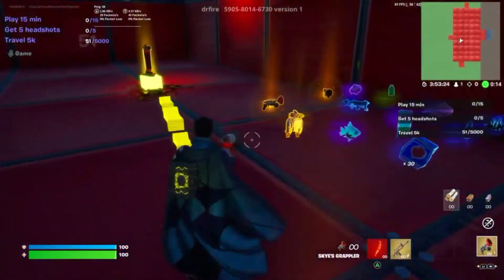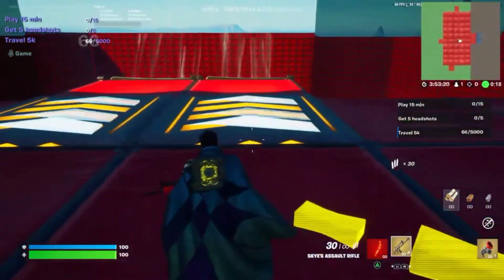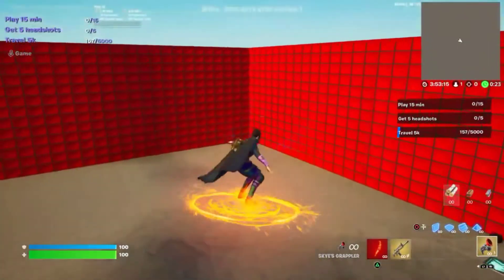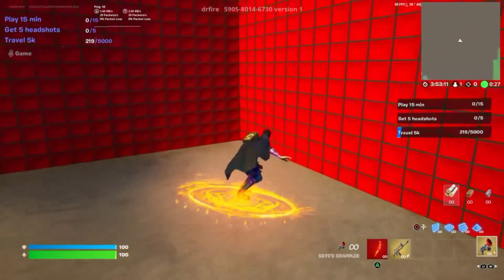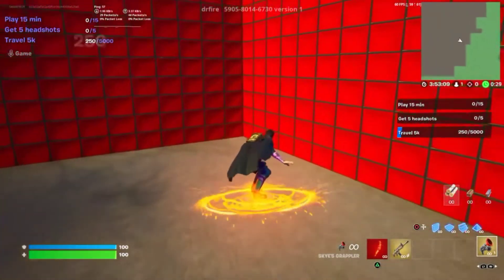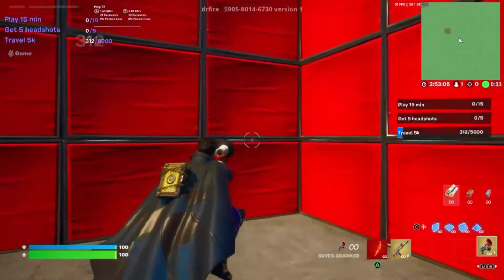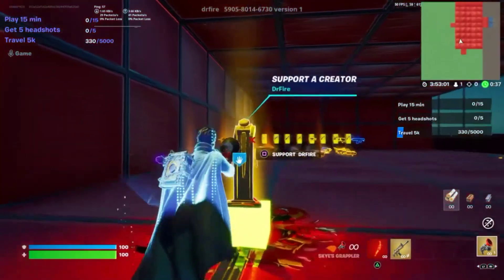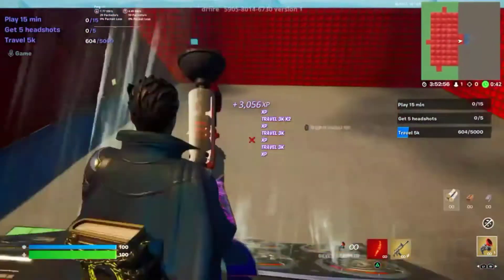All you have to do is simply grab Sky's grappler and any assault rifle. The first button will be where you see the cars over to the right, on this corner right here. Simply fly over there. Once we're here, simply get it. Go over to a corner, press the secret XP button, and you will be teleported back where you will start earning XP.